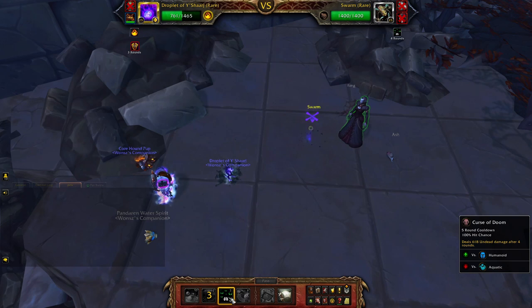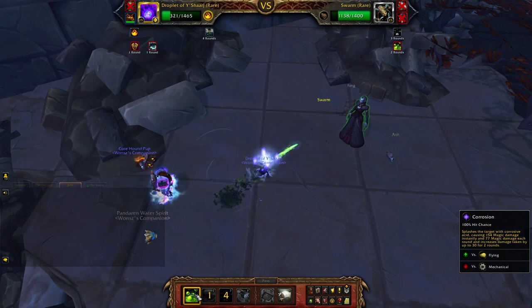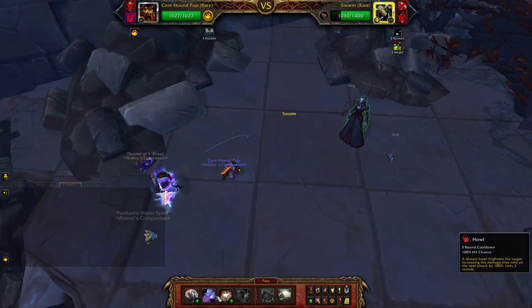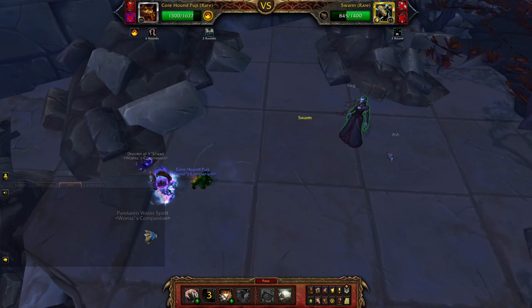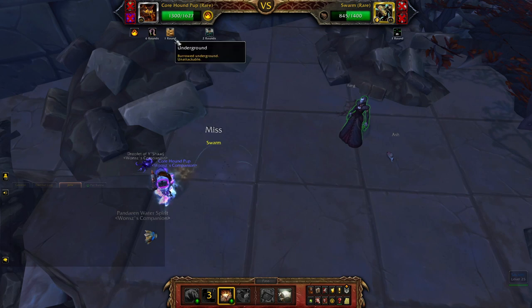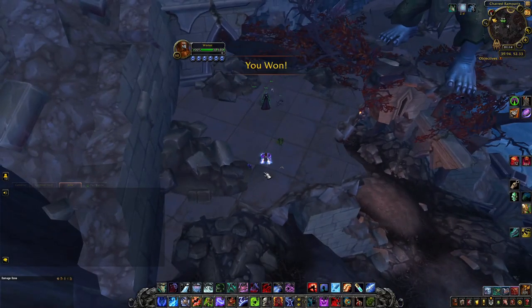We can start with Curse of Doom but it tends to miss, which is lame. Corrosion again. Now we use Howl when the Pup comes in. This fight is easy. Normally I go for Trash, but this time I'll just Burrow. Howl interacts with Curse of Doom and it's just — this fight is easy. The result is always the same: we win.